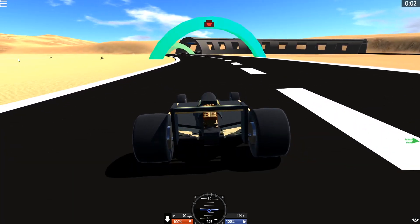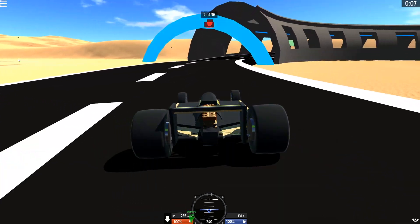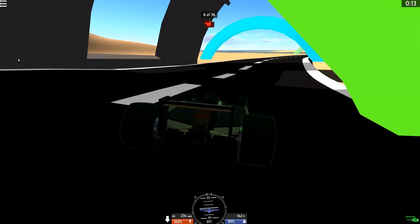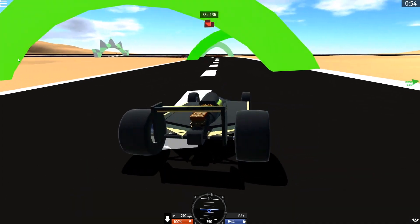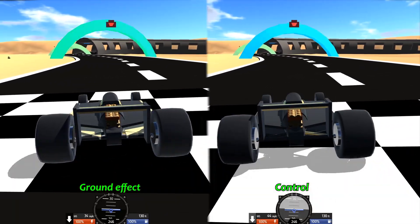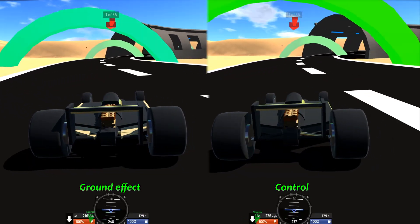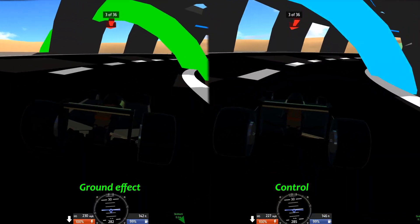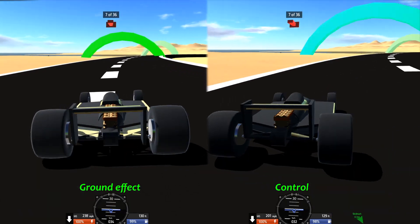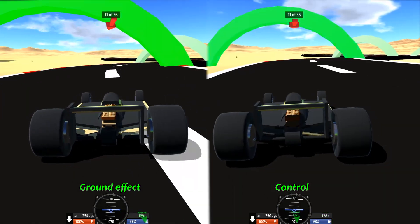Taking us back to Motor Mirage, the ground effect car fares much better. The car has better traction, bumps and kerbs are no longer a concern, and the car turns far more effectively and at much higher speeds. I'm not having to slow down anywhere near as much to make the corners, and the rear of the car stays planted and stable. It laps in only 57 seconds — a good 10% faster than the control car. Putting the two laps together side by side, we see that the control car initially gets away better due to weighing less and having less drag, but as soon as we get up to speed, the ground effect car glides over the bumps, carries far more apex speed into corners, and accelerates faster on corner exit. Apart from the wing, these two cars are identical, but it makes all the difference. You also crash it far less.